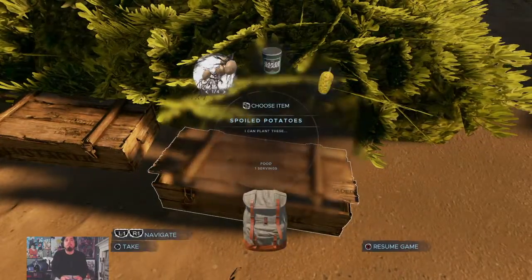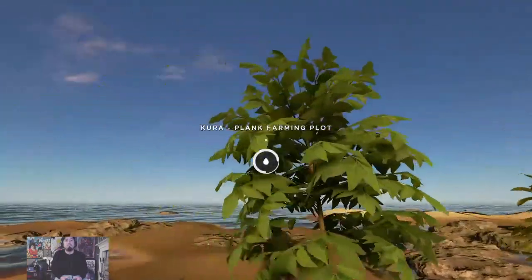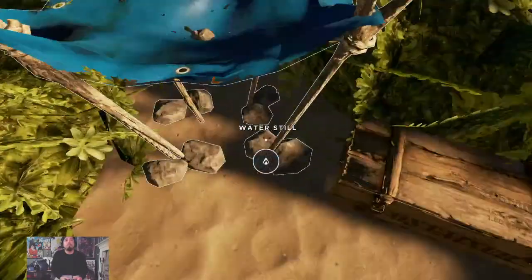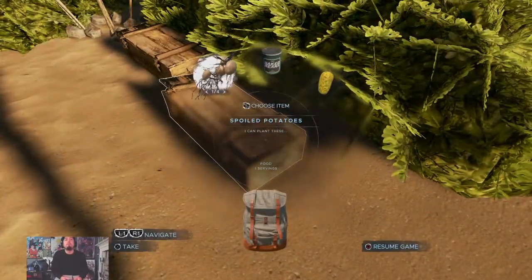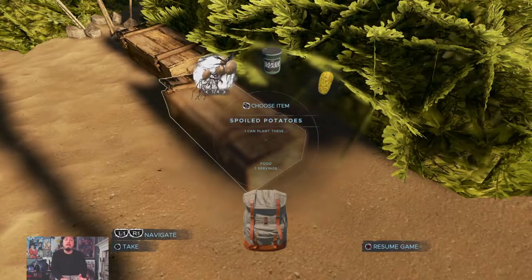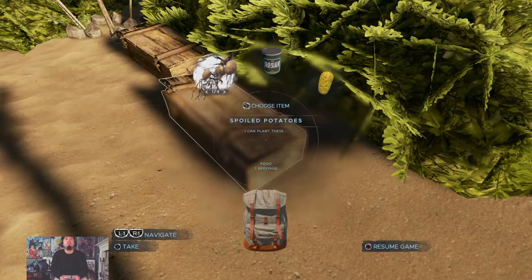Everything from last time is in here, so I can make another tank of fuel. I'm going to put these potatoes in the fuel still boiler. I didn't know at first if it made a difference whether potatoes were spoiled or fresh, but when it comes to crafting fuel it doesn't matter — spoiled or fresh, you'll still get the same amount of fuel.